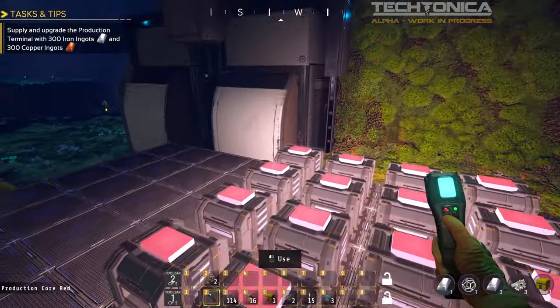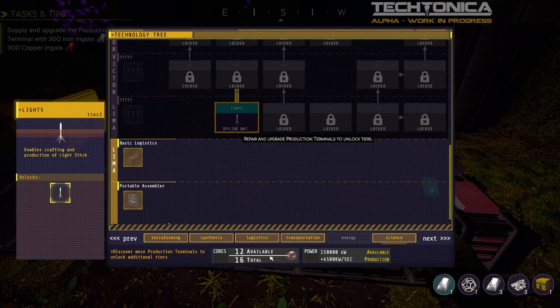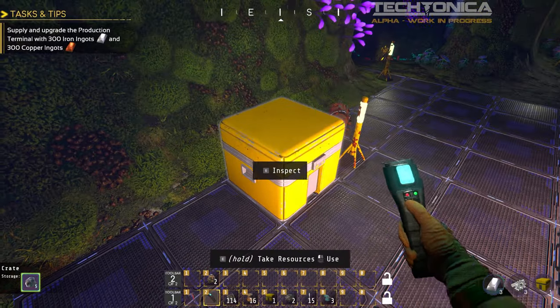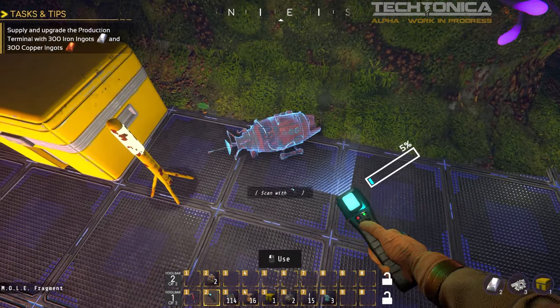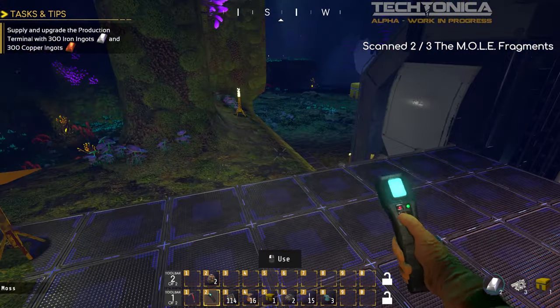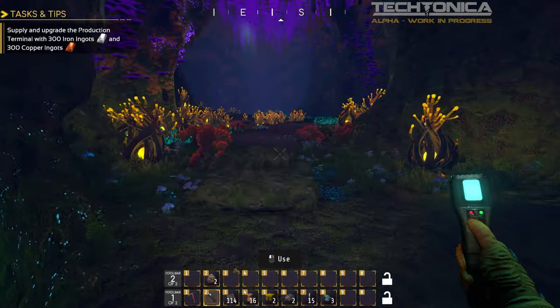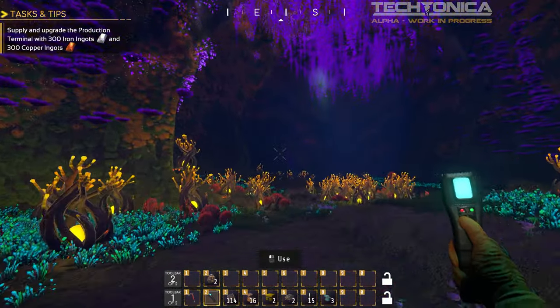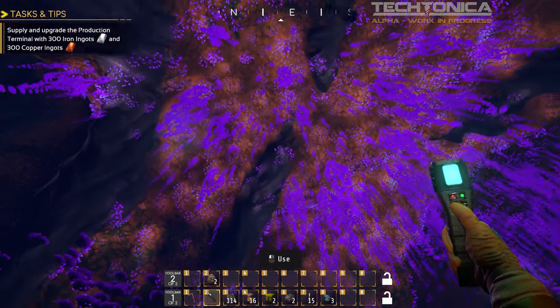Repair and upgrade production terminal. I guess we need to finish our upgrades for the terminal. Maybe this will unlock and we can get inside. What have we got up here? Those look like the cores — we have 16 cores right now. Oh, what's in here? Some ore — I'll take it. Another mole fragment! We've got to go hunting for it. Look at this place, plant matter everywhere. I love the ceiling — it looks so good.